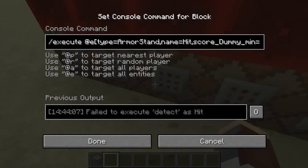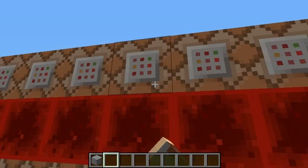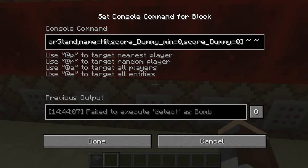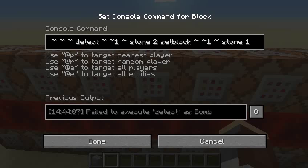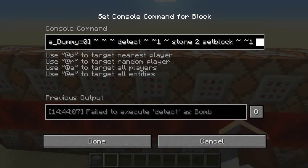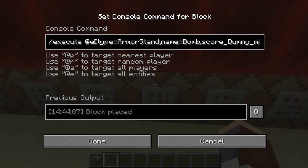Now let's move on. Every armor stand named "bomb" with a dummy score of zero is going to play the lava particle above them. Then every armor stand named "bomb" with a dummy score of zero is going to detect if there's stone two above them — if there is, it executes at every armor stand named "hit" with a dummy score of zero and sets a red wool block behind it, meaning it got hit. Then for the armor stand named "bomb" with a dummy score of zero and stone two above it, it sets the block to stone one, which makes it look cracked.